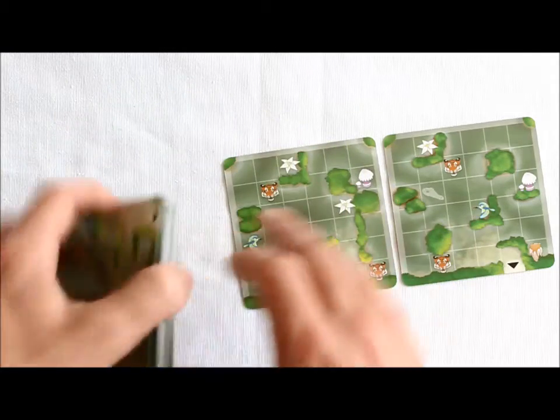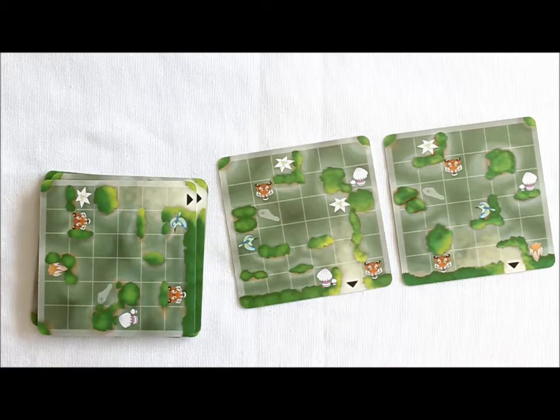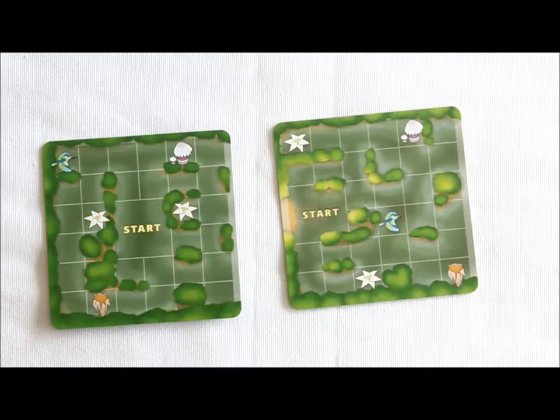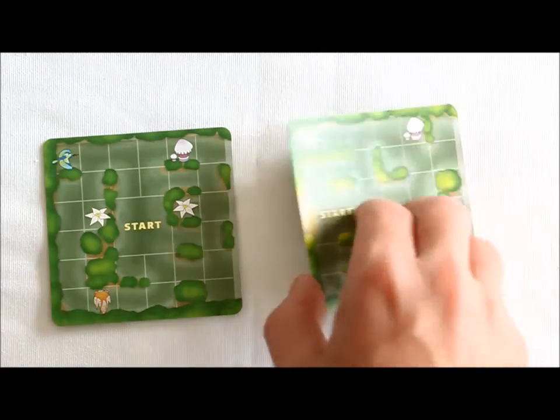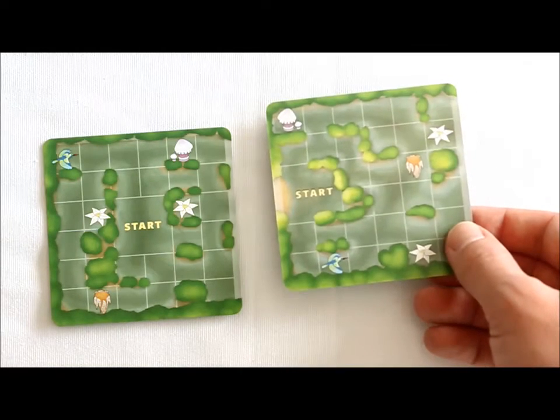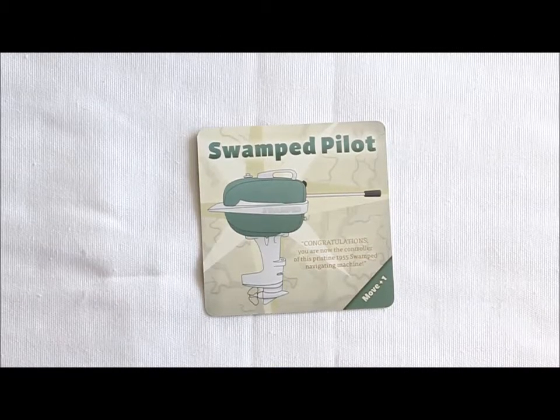These six Let's Move cards will determine when the boat moves. The backs of the coordinate cards and Let's Move cards are Swamp cards. These cards make up the deck and players' hands. In addition, there are two start cards, which are two-sided as well. And the last card you'll need to start playing is the Pilot card.